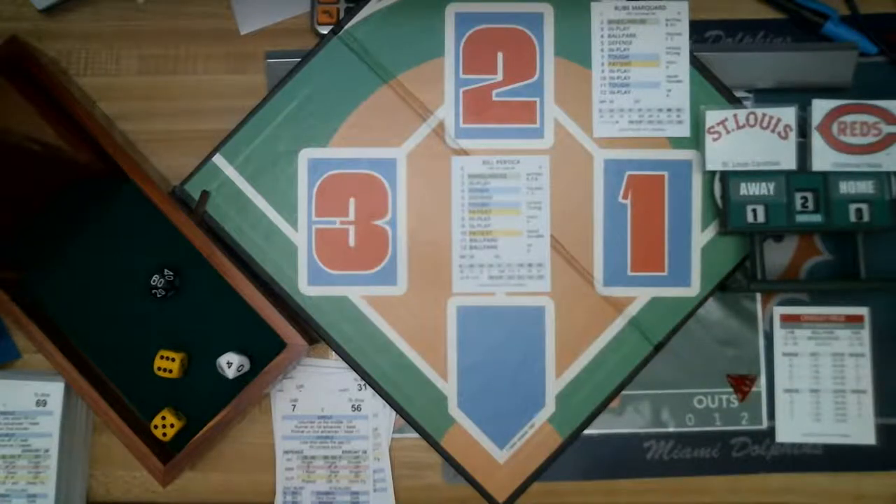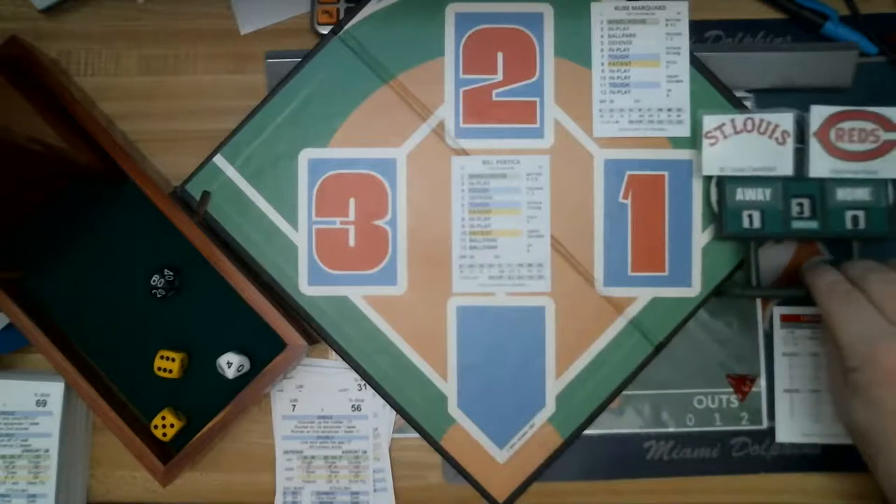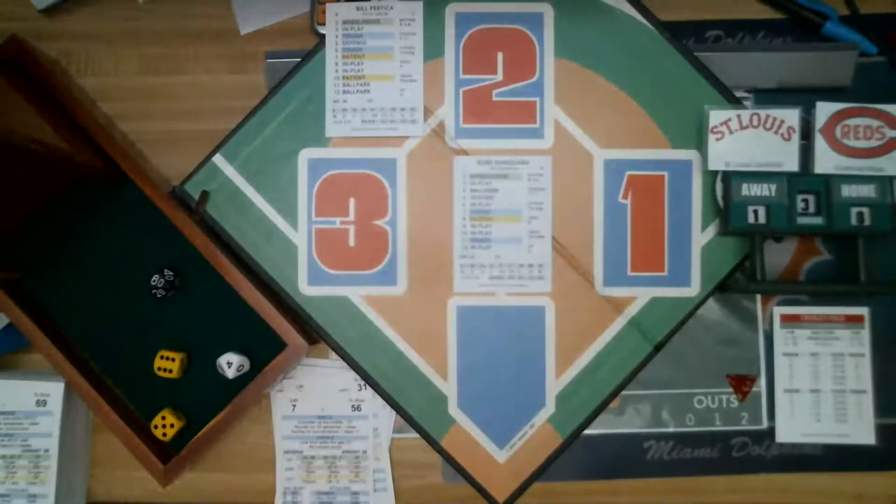Defense on a five — a lot of defensive checks today, even on Pertica's and Marquard's cards. Pertica has ballpark on 11 and 12; Marquard has ballpark on four. Pertica gave up nine home runs that year — less than half a home run per nine innings on 208 innings pitched. That's actually excellent. Marquard was even better: 0.3 homers per nine innings.